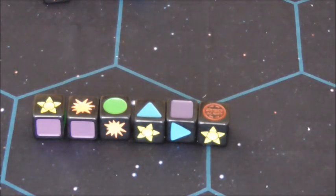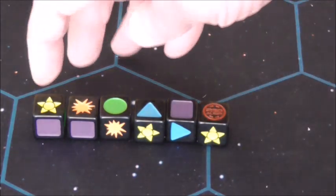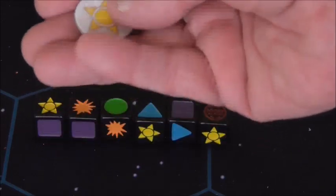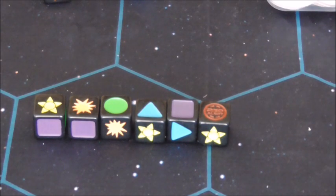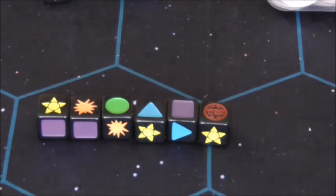The sun symbol is a new mechanic. When you roll a sun in battle you automatically earn a sun token, which acts like a currency. These sun tokens are spent to play special combat cards. It's a new addition to the system.